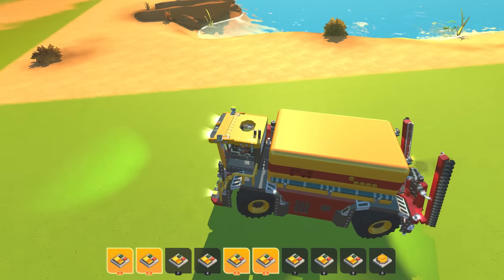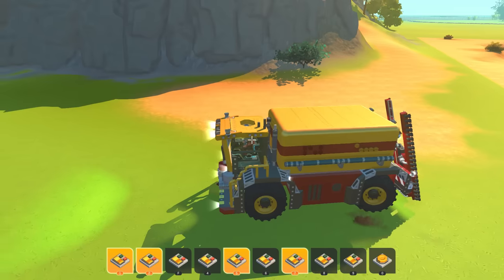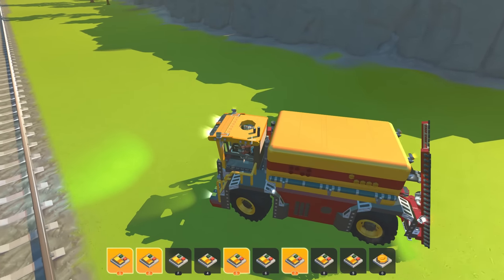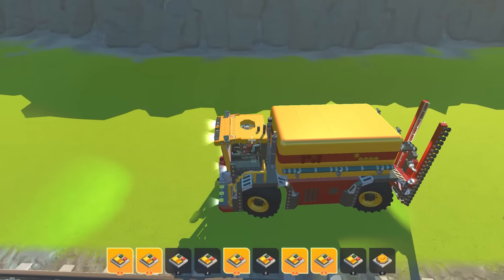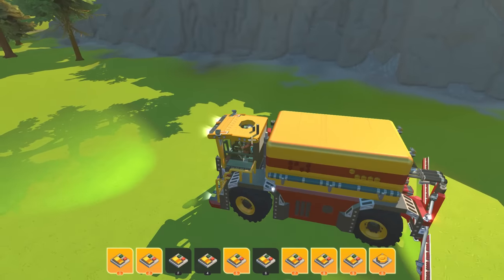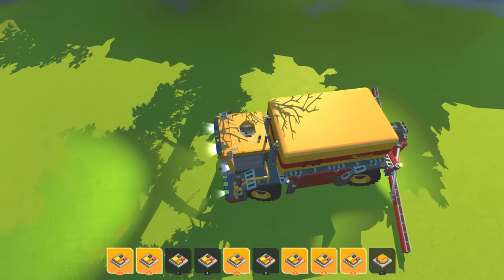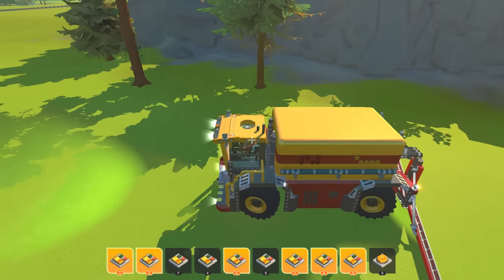Seven is crab right, so we can just kind of crab walk. I don't know why fertilizer sprayers would need a crab walk on fields. Eight is deploy the arm, nine is deploy the poop sprayers, and zero is spraying. Oh that's cool — when you crab walk, see, it straightens the fertilizer sprayer out.